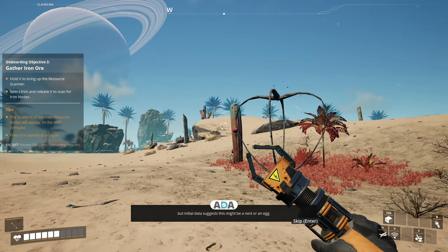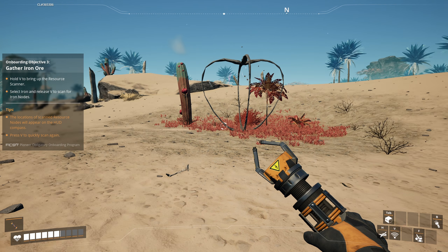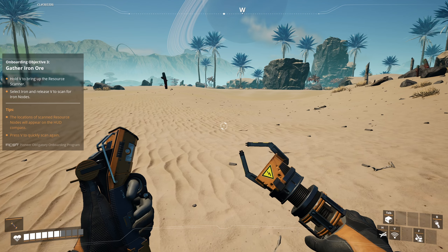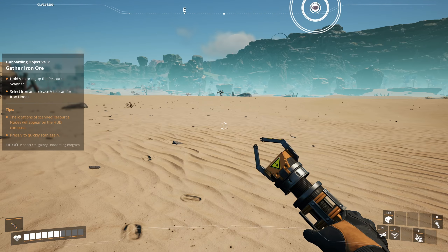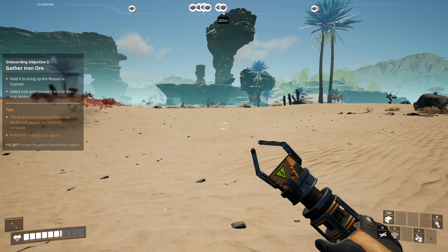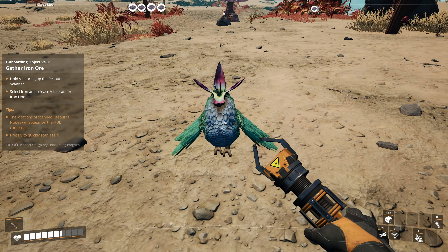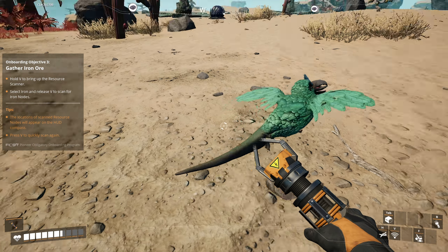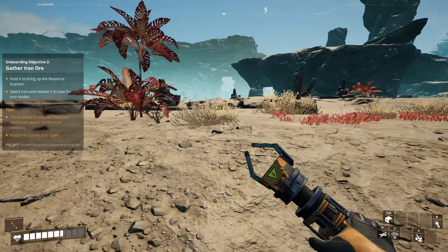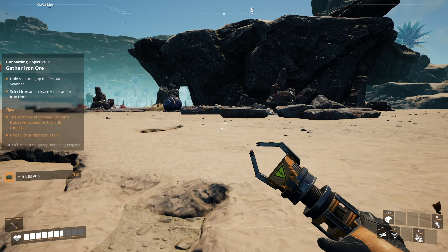Going to scan for resources - hold down V, highlight it, then ping. If you cannot find iron, scans of the planet show the distance at the top middle to iron sources. There are quite a few places I could go. We can manually collect wood as well. There are big beasties there - they don't seem hostile. I think these are like wasps - yeah, they're not very friendly.